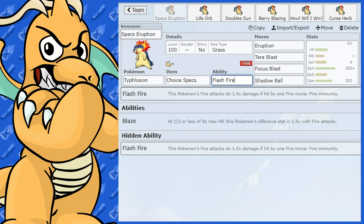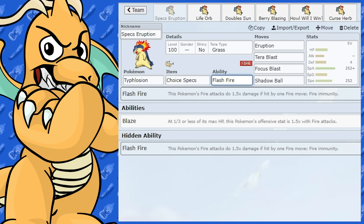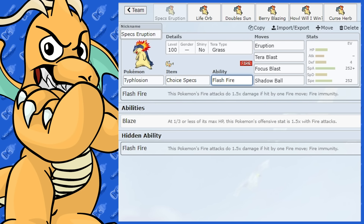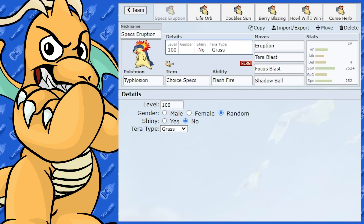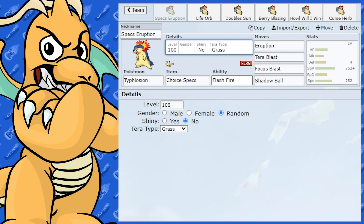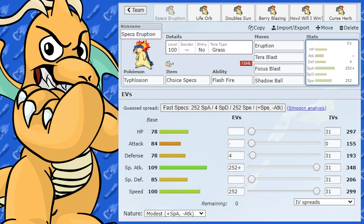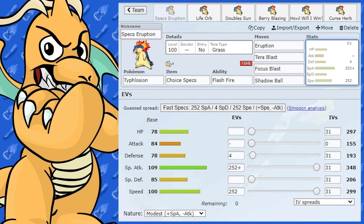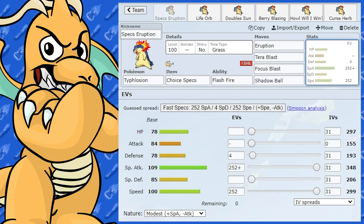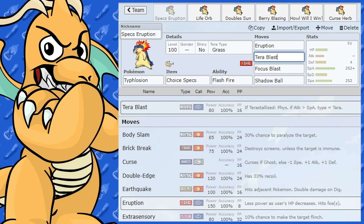The abilities are Flash Fire and Blaze — nothing really amazing. However, with Tera Grass it actually opens up some new possibilities. You can go Tera Grass with Flash Fire, so you've got that Fire immunity which is really cool. It also covers Water-type Pokemon, Ground and Rock-types which would normally really mess up Typhlosion. The moves I've got here include Terra Blast because we want to be a Grass Tera — nice bit of surprise there too.